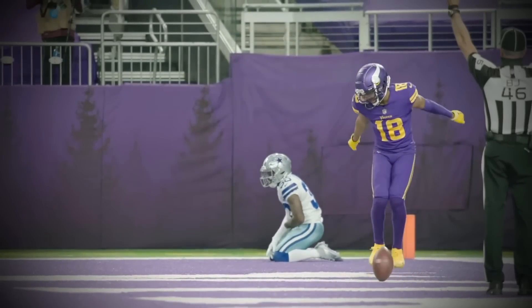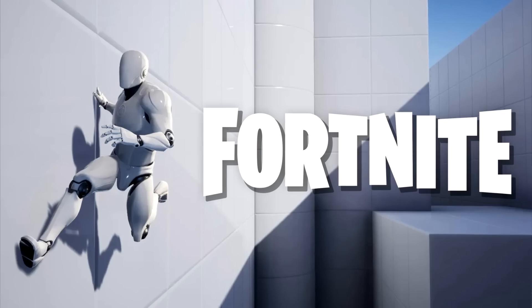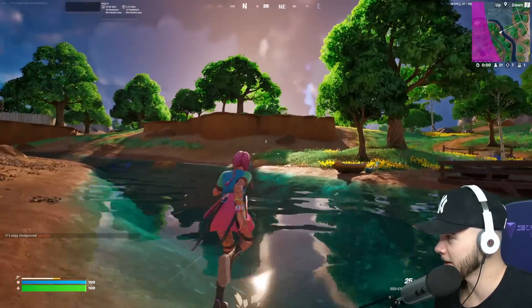Fortnite is actually adding wall running. Looking at this picture, it looks like you'll be able to run and jump over to a wall and run on it for a second, then jump off. I don't think you'll continuously be able to run across walls - just two or three steps on the wall and then jump off or bounce off. That's a pretty serious change to the game.